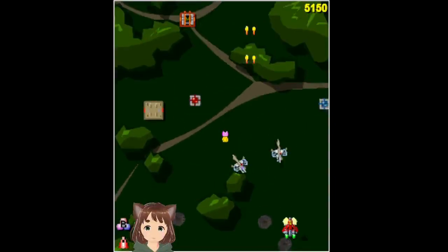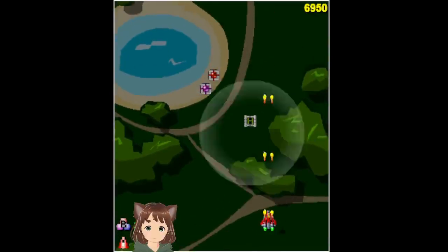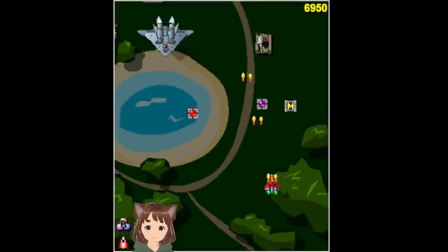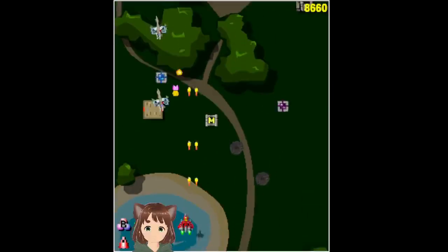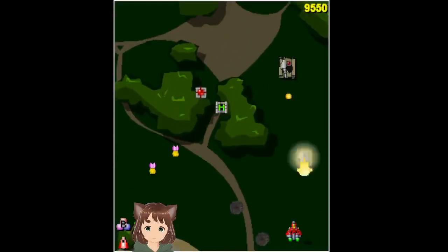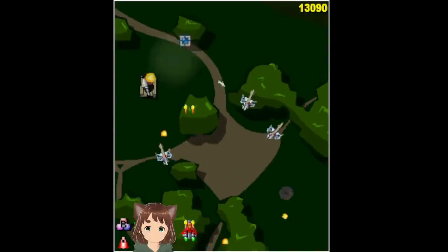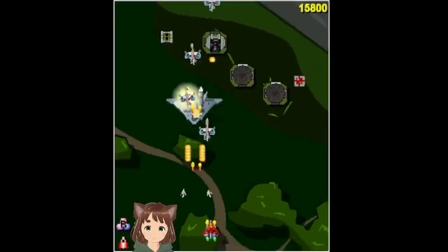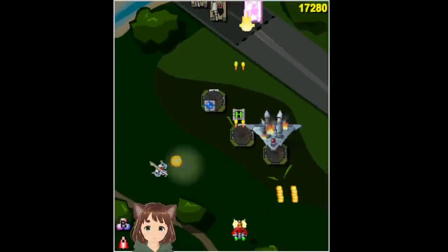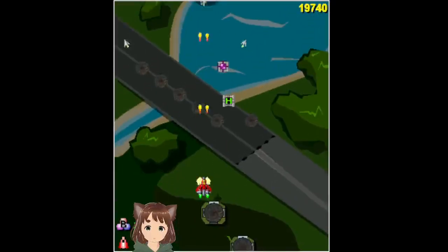We've got a couple enemies to deal with. We need to get power-ups, which are these things that are floating around me. I need to pick them up. First power missiles — I use H for homing missiles. I need to pick them up here.